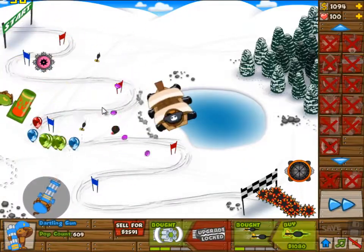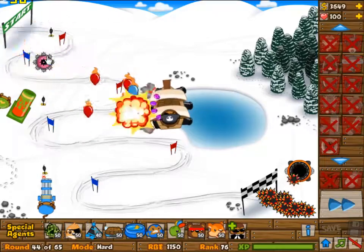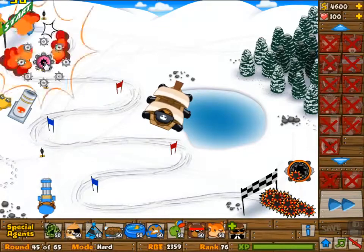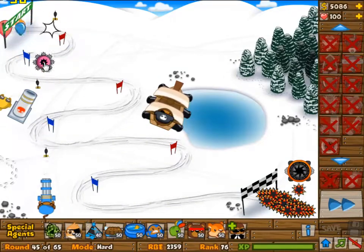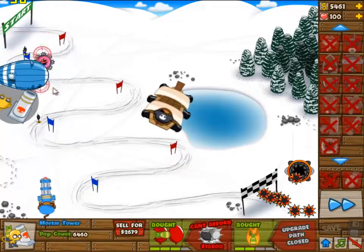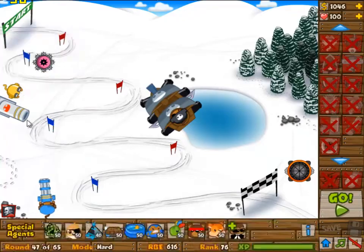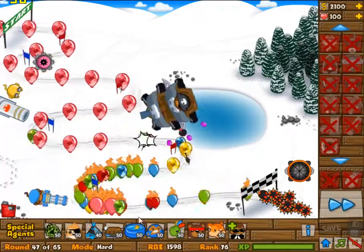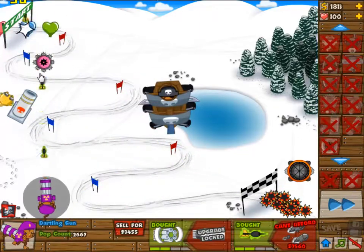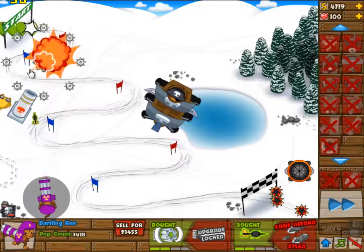Eventually I will go for the dartling gunner. Tier one is mainly what I want to keep it at for now, but eventually we'll get it to tier three, which is not the highest upgrade but it is the highest useful upgrade — so instead of lasers we'll have the rockets. I'm upgrading the boat here because I wasn't sure whether it would die to those blobs from the spike factory. The boat upgrade is relatively useful up until around wave 70.